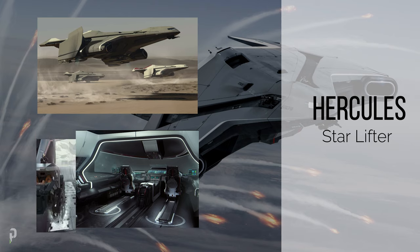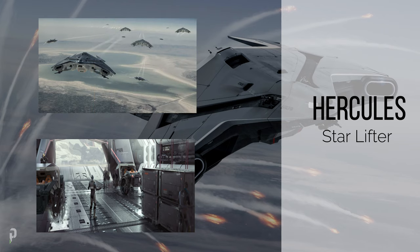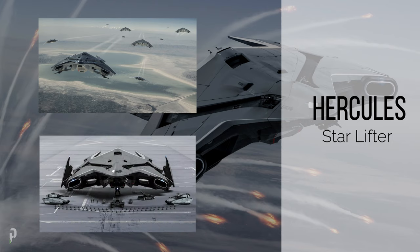The M2 variant is a focused military transport that sacrifices some cargo capacity to avail space for guns and durability. The A2 is a transport gunship used for airborne support, search and rescue operations, and landing initiatives. It has double the firepower of the M2 and comes equipped with a custom bomb bay, designed to transport large amounts of cargo through potentially unfriendly skies.